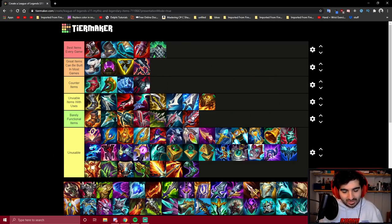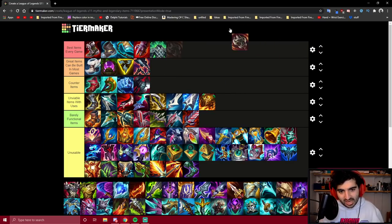Bloodthirster is in the same camp as all those other reject items. Ravenous Hydra is just not that good on Darius — it's actually quite horrible and I wouldn't recommend it at all.